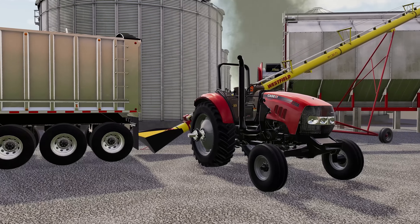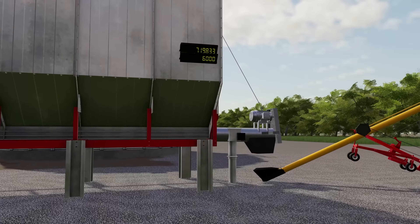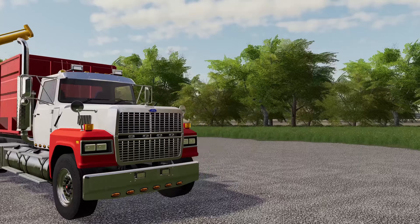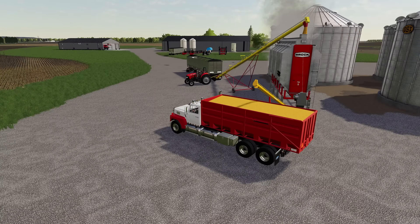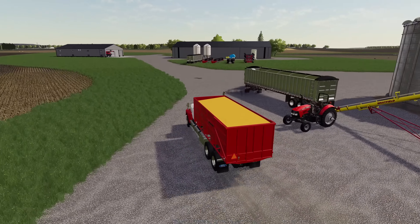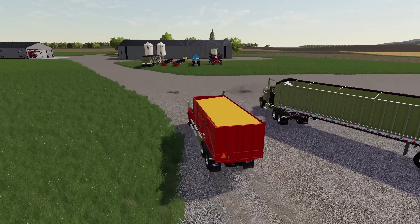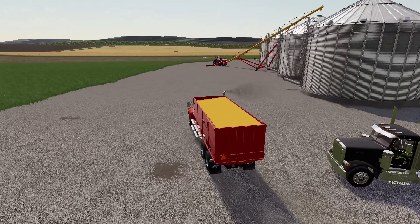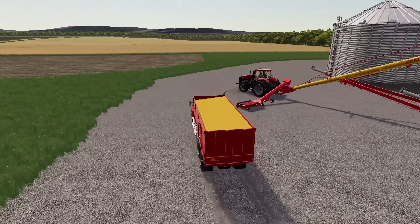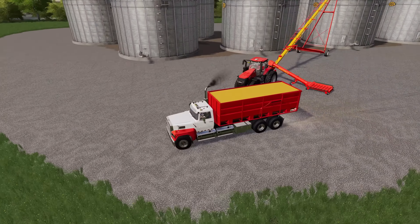It looks like the auger's all backed up and we're running things into the corn dryer. If we take a quick look at the corn dryer, we're pretty much full up. We do still have some propane that we're working through and we're starting to back up on the output, which is a good spot to be in. The grain truck is all filled up as well, so we're gonna get it unloaded. We're starting to get a nice little pile of dry corn in our bin and I'm curious to see exactly how many bushels we've managed to move over there.